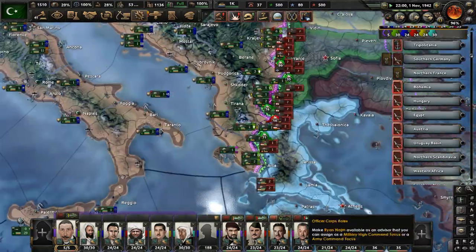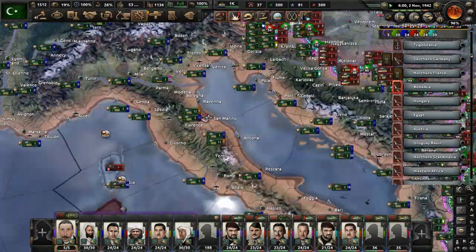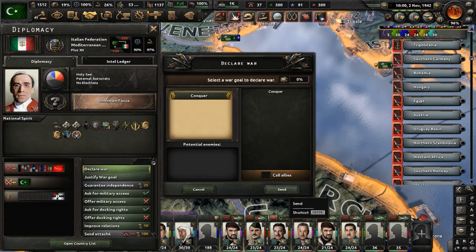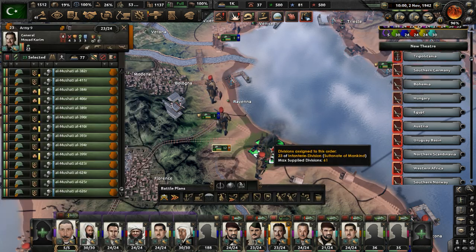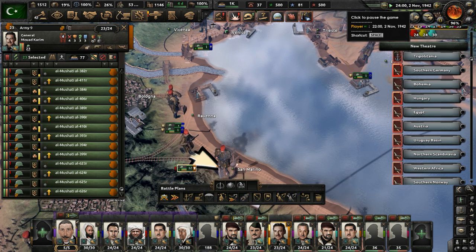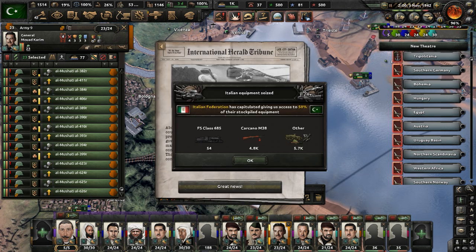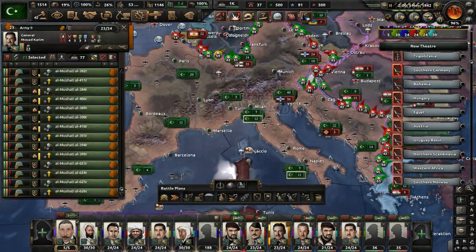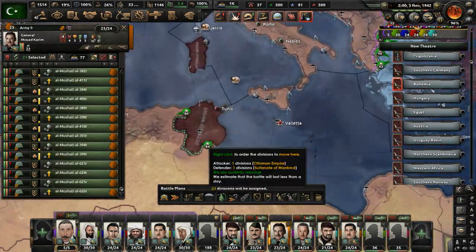Keep pushing into Greece. Can we attack San Marino yet — the Italian Federation stuck there? Just moving in — they have no troops obviously, since they lost all of those when they were defeated as the Italian Federation. They had some trains and rifles, so that's nice — more of that in our stockpile.